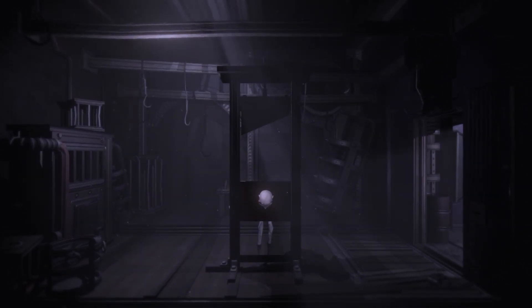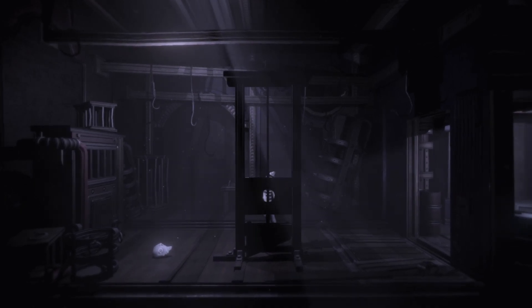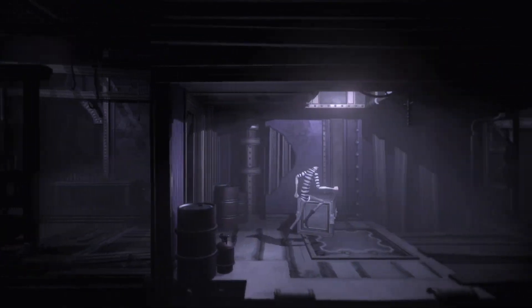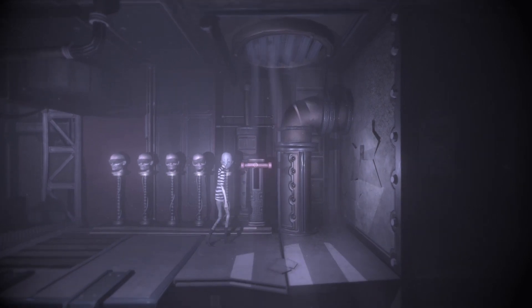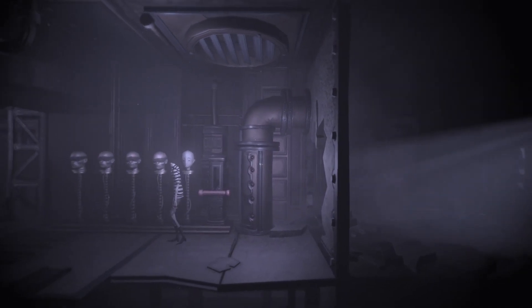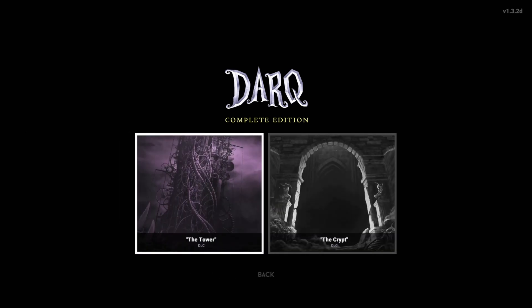Now we can come in here where there's a guillotine. Oh no — we're the last head. Well, we can still move around. I guess we can just go ahead and do it. Seems like we're going back to our apartment. Was that the end of the DLC? Really, that was short! Okay, so I might as well do the Crypt DLC next.